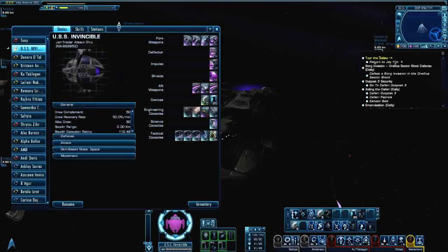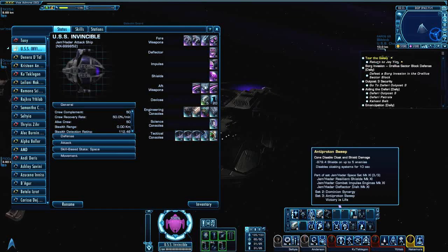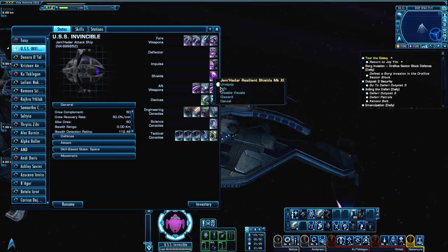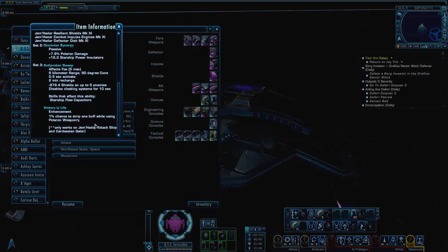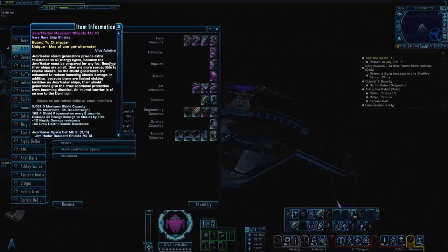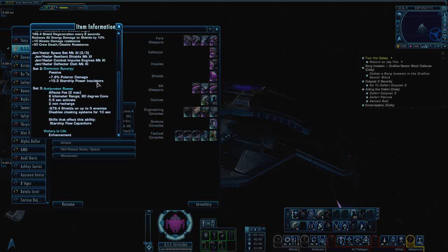Then you have the Anti-Proton Sweep right here. It's really cool — it lowers shield power, it weakens enemy shields a little bit, and it also disables cloaking devices. So this is a really really cool ability to have with the Jem'Hadar set. Then of course you have Victory is Life — a 1% chance to strip one buff while using Polaron weapons, which only works on this ship and the Cardassian Galor. Honestly, I wouldn't even put this on a Galor; the Galor is great with what it has. We'll do a Galor configuration somewhere down the road.